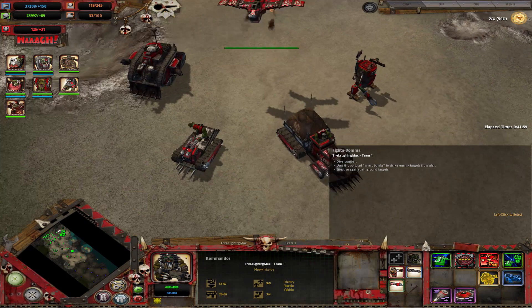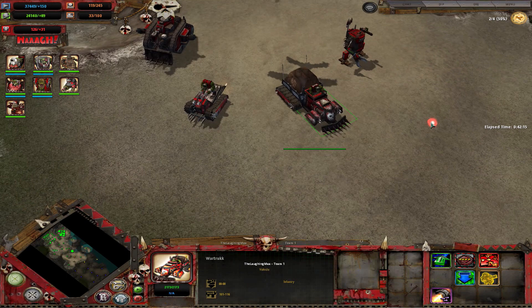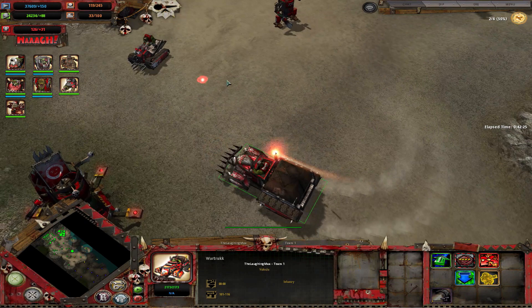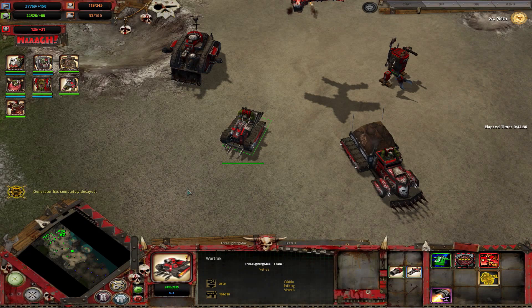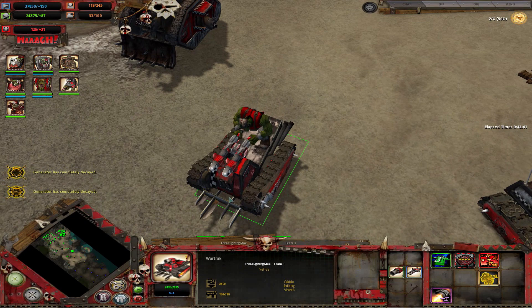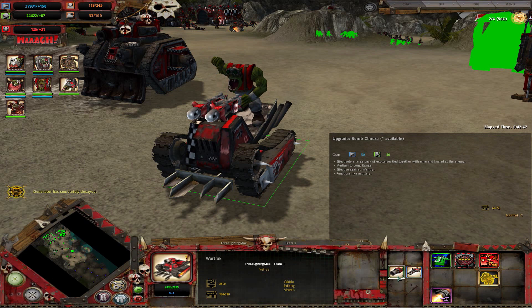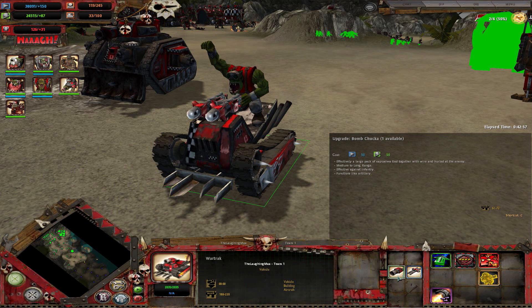Let's talk about vehicles — Orcs don't have that many. You get them at tier 2.5 once you build your mech shop. The first two vehicles are the war track and the war truck — don't mix them up. Both have a turbo boost ability. The war truck is your transport vehicle, very fast, and can get a movement speed upgrade through the mech shop. The war track is really versatile and fast, starting with two rockets but can get a bomb chugger attachment for artillery anti-infantry at medium to long range — actually the lowest range artillery in the game.